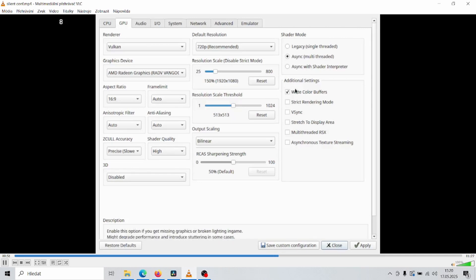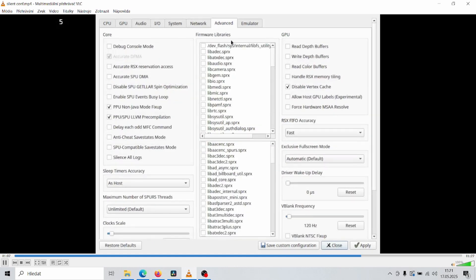This fixes the flashing screen bug. Then make sure to check Write Color Buffers. Finally, go to the Advanced tab and check Disable Vertex Cache.